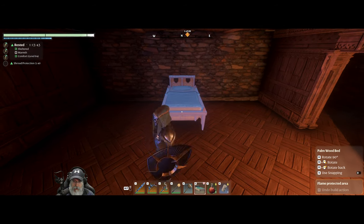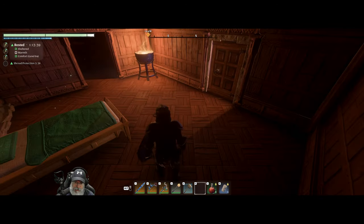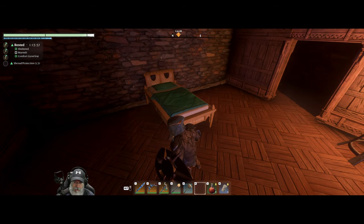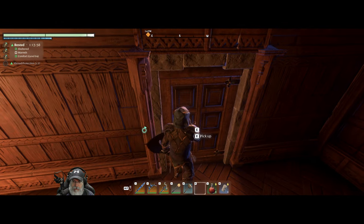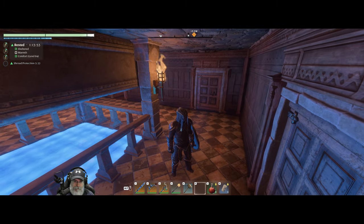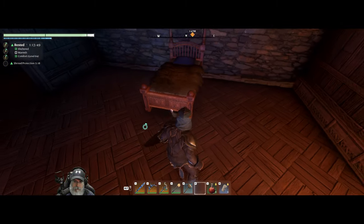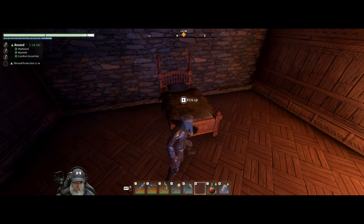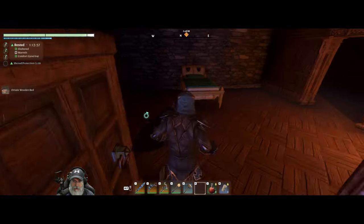I'm not necessarily intending for all of them to have the same exact arrangement, but it just feels like that's the best place to put the bed for a wizard. Wait — you know what? This could be the carpenter's room because I forgot the carpenter's in this corner. We'll make this Athelon's room.